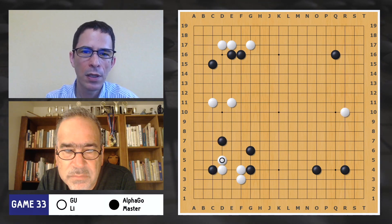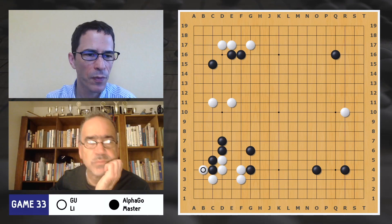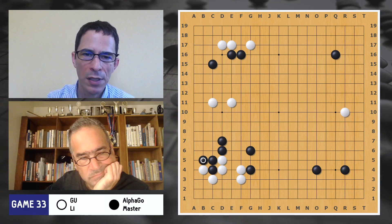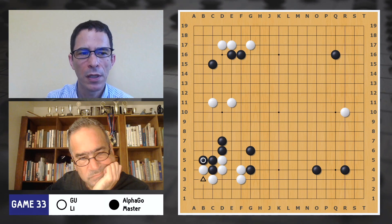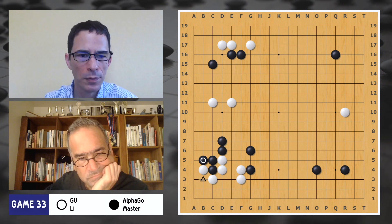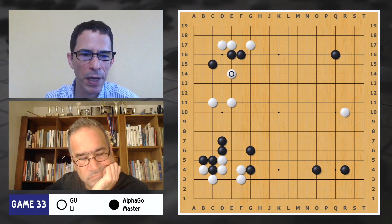But when White played here, trying to avoid getting into too much trouble on the left side, it actually made things worse for White. Because White's territory is smaller in the corner, and Black has this forcing move where Black can capture the one stone here at any point — it just makes Black so much stronger. It takes away some of the strength of White's group on the left side. At this point it is 62%, and it's getting better for Black.